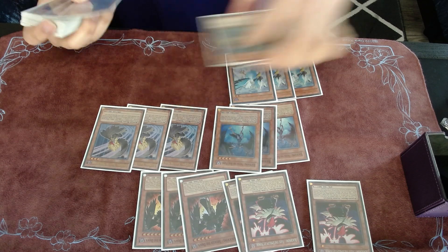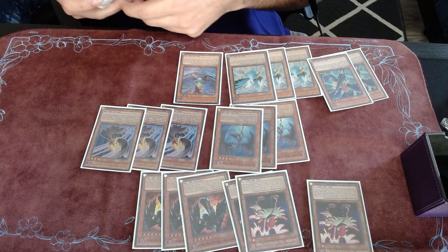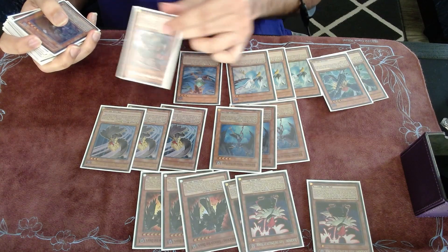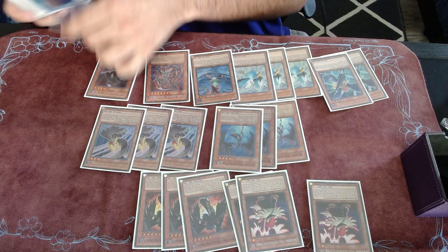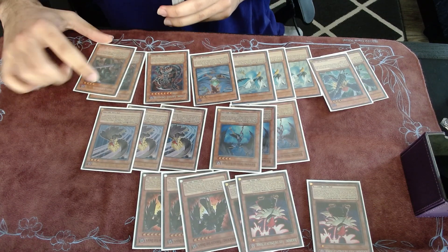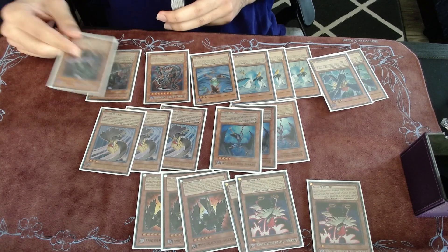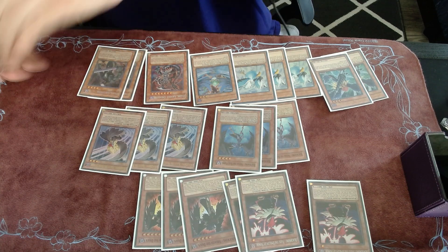For the one-ofs, we have Gale and then Dark Armed Dragon. These are really good cards. Dark Armed Dragon is my win condition, and Gale is a busted tuner you can search with Whirlwind. I decided to play only two Grефfers instead of three because it's kind of bricky — if you draw two, you only need one to play. So I cut it to two. And that's it for the monsters.